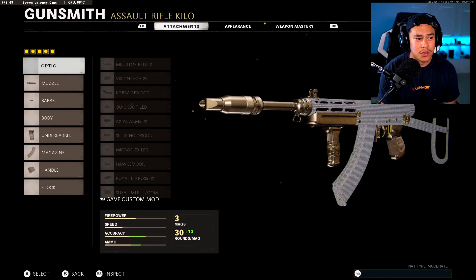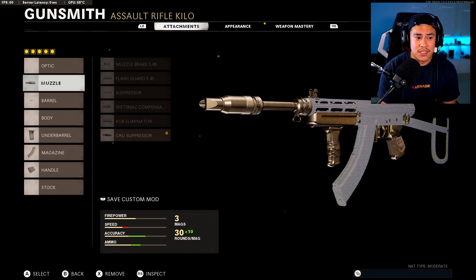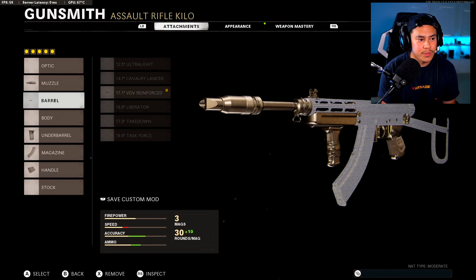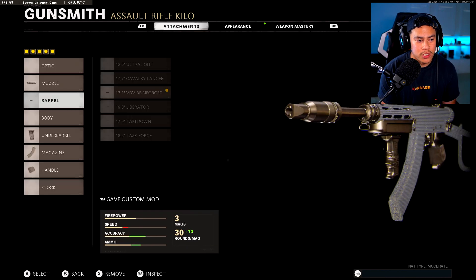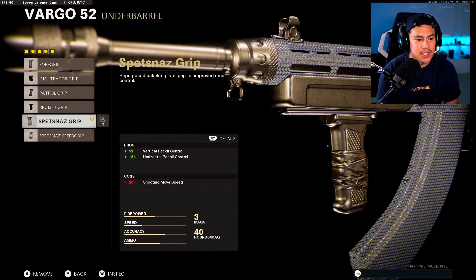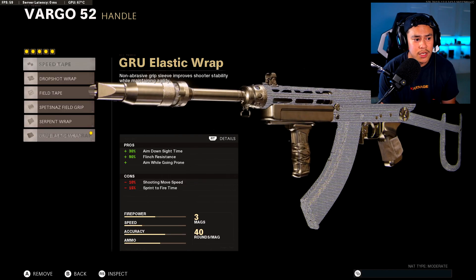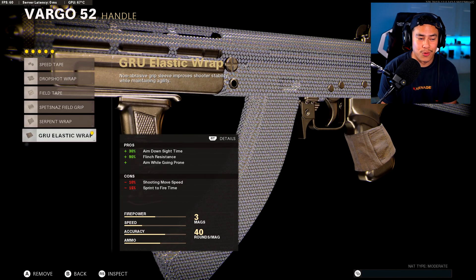Next up we got the Vargo 52. This has definitely become one of my favorite assault rifles in the game. It's got a pretty fast TTK, it's definitely top tier meta, and the handling and speed — everything about it is just so enjoyable to use. For the muzzle we got the GRU Suppressor. Barrel is going to be the VDV Reinforced. Underbarrel we got the Spetsnaz Grip. Magazine is the 40 round — personal preference, use what you desire. Handle is going to be the GRU Elastic Wrap.